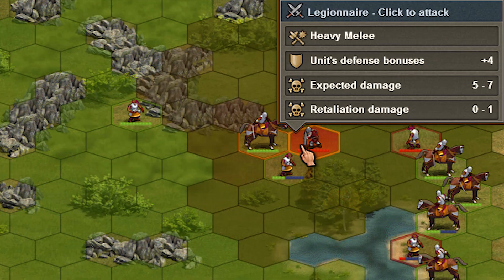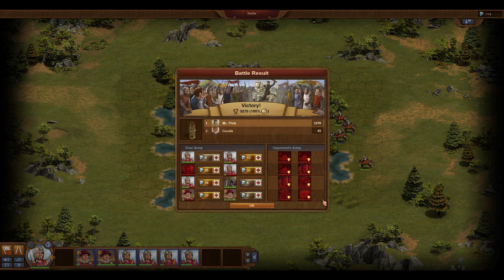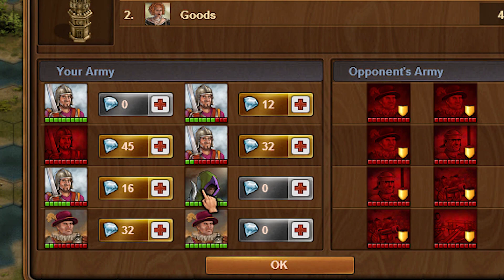Here he turns into a rider, can move around like a rider and attack like a rider for the rest of the battle. Afterwards he turns back into a Rogue. Very cool and only available via the Easter store.